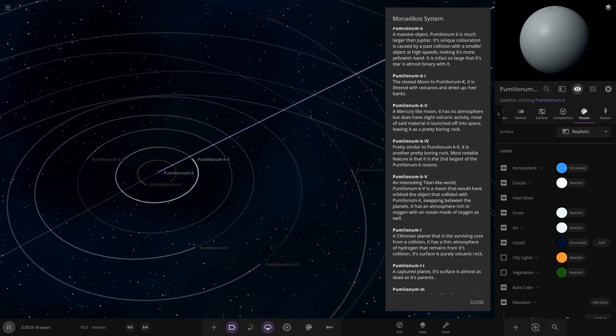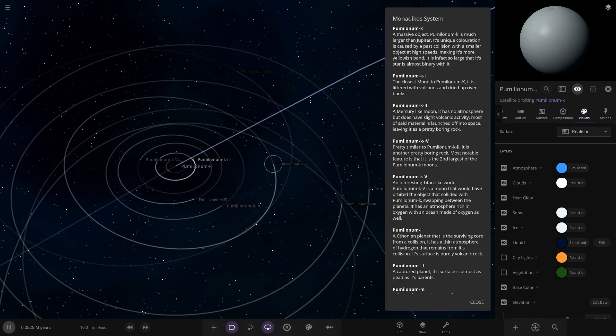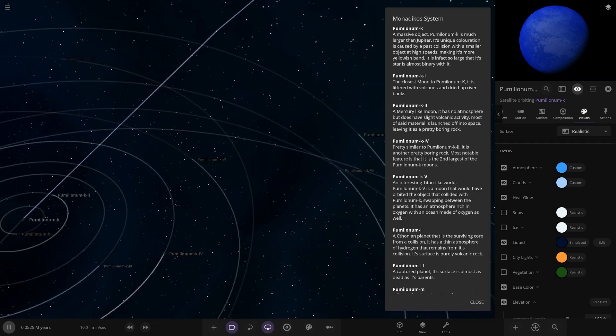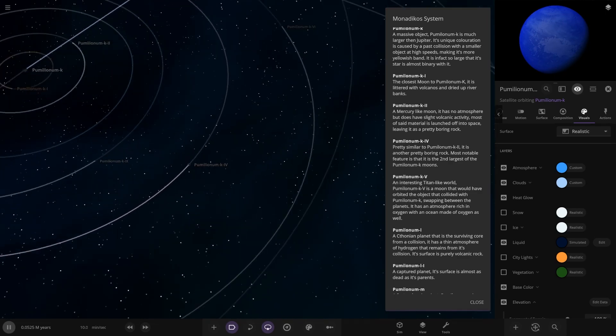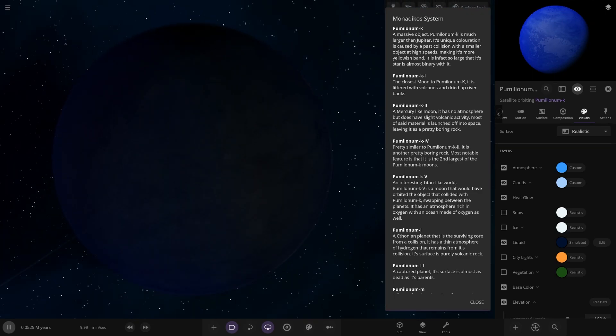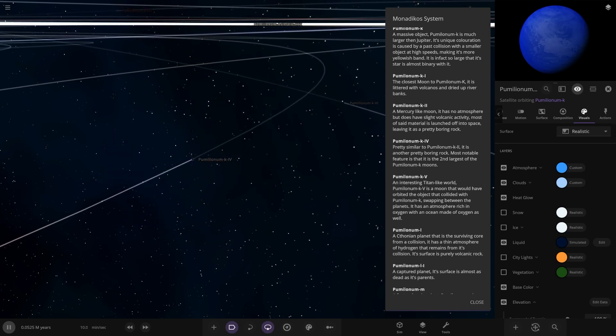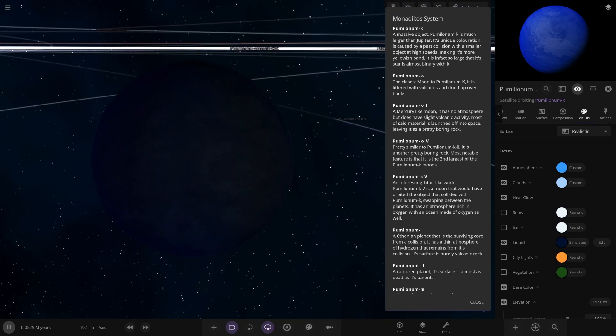Let me go to the fourth one - there's K4. It's pretty similar to K2 - another boring rock. Most notable feature is the second largest of the K moons. It's got a lot of interesting blue hues here though - it's got something going for it. Really interesting stuff there.